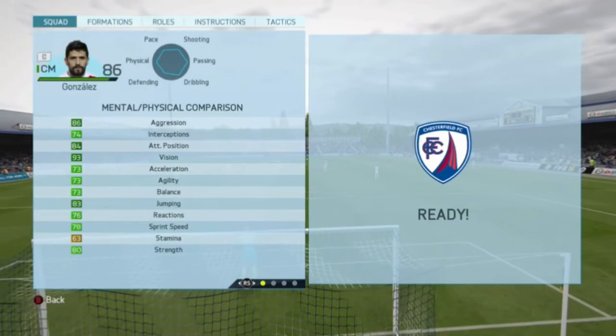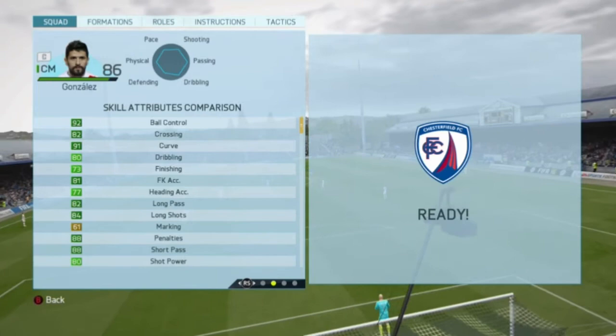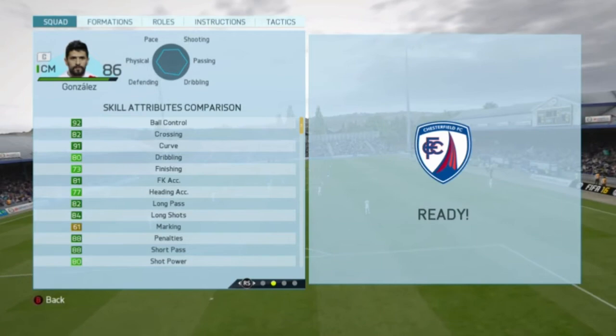His skill stats are 92 ball control, 82 crossing, 91 curve, 80 dribbling, 81 free kicks, 82 long passing, 84 long shots, 88 penalties, 80 short passing, 80 shot power, and 93 volleys. As you can see, he is a very well-rounded player.